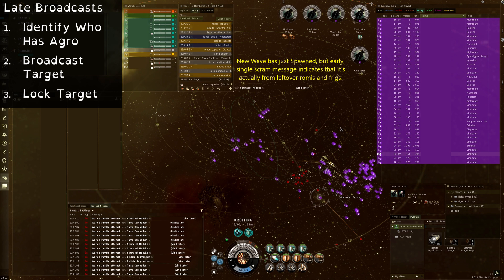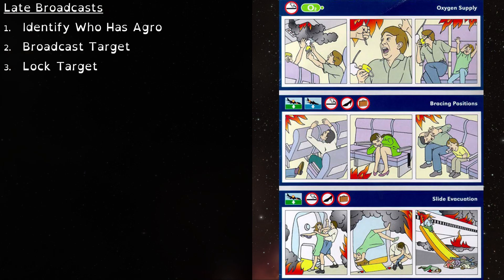That being said, I do always broadcast everyone in TCRCs. They might start with a troll or two, but that can eventually turn into full room aggro, so better safe than sorry. And to clarify, I recommend broadcasting first and then locking. If they have full room aggro, they're going to need reps from more than just one Logi ship. So it's like the opposite of the oxygen mask — prioritize helping the whole Logi squad and then worry about yourself.